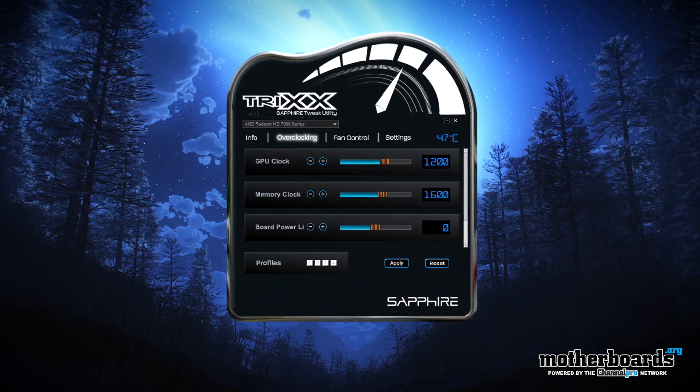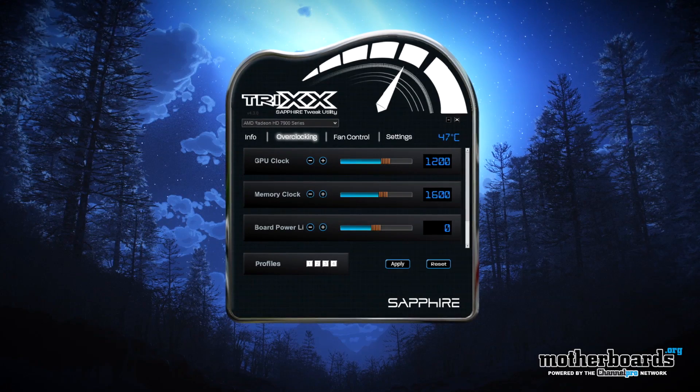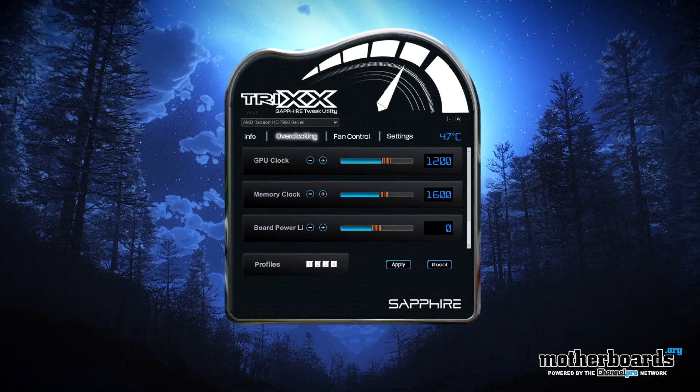As soon as you engage the lethal boost button, you get much better clock speeds — 1200 megahertz on the core and 1600 megahertz on the memory. We actually used the Trixx software this time, which shows you clearly and accurately what you're getting. Watch for a series of videos: we're going to do four game comparisons, starting with the number one game tomorrow, which will be Max Payne 3. See you guys then, and thanks for watching.